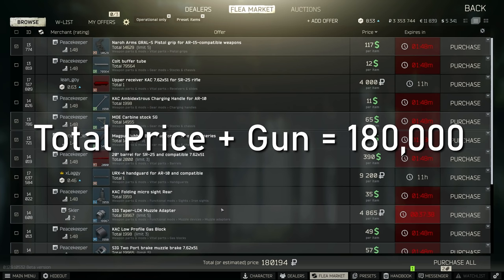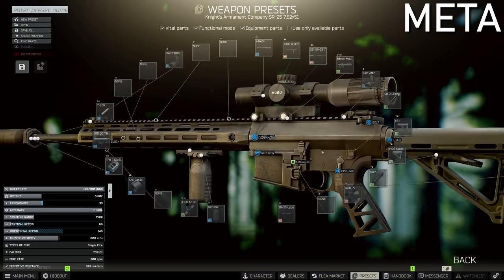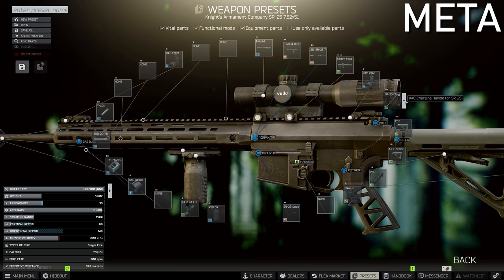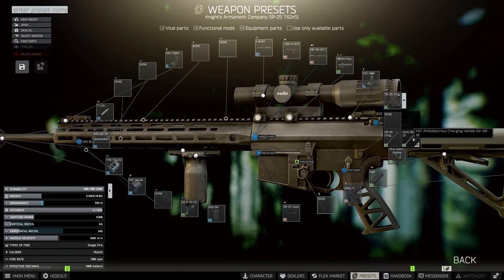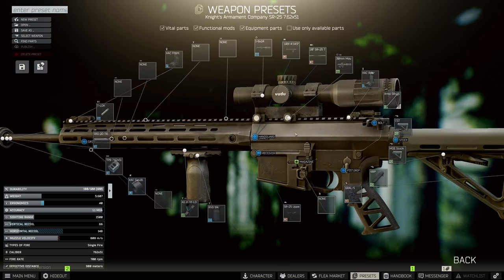This upper tier build is simply amazing and you definitely have to give it a go. Let's jump into the meta build and that 50 recoil build. The first thing you're going to be doing is changing the charging handle for the ambidextrous charging handle if you want that one extra ergo.